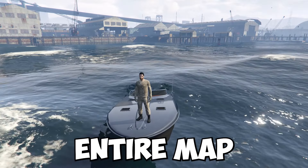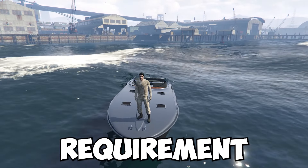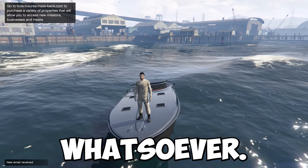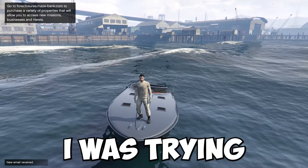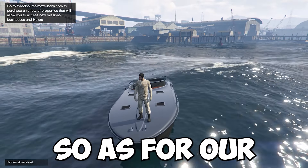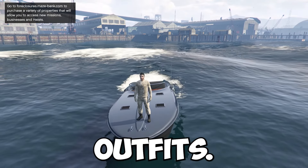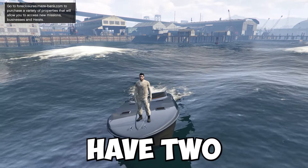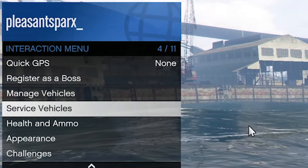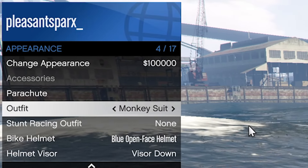There are a ton of piety plants scattered all over the entire map, so we want to get on with our first requirement. For our first requirement, you want to make sure you have two different outfits. If you're not sure, open up the interaction menu, go down to Appearance, go to Outfit, and if you can switch it over, you're good to go.